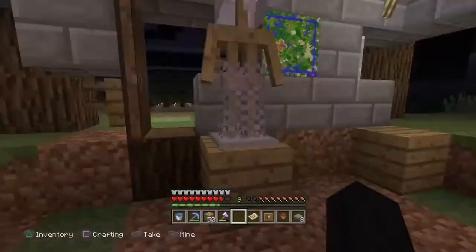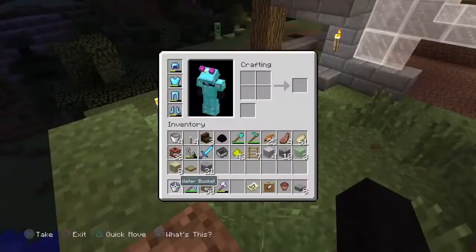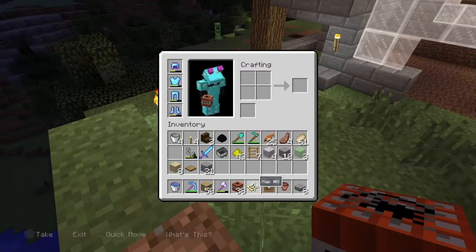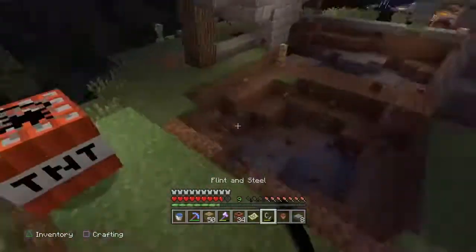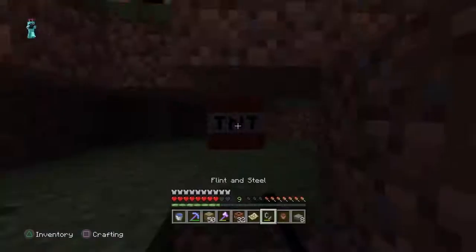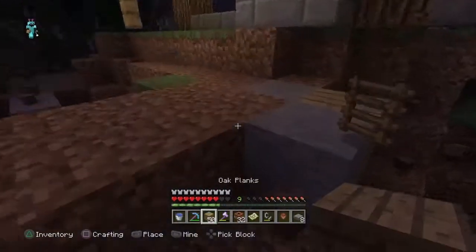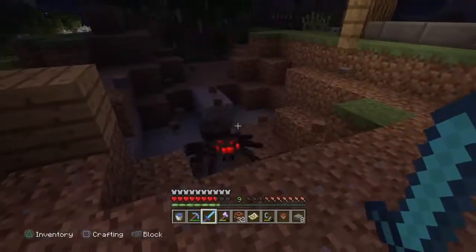For this next step, there's still kind of a lot of land here and I just kind of want to get rid of it quickly, so that's when TNT comes into play. Technically, you don't have to use TNT — it just kind of makes the job a little bit easier if you have to get rid of lots of terrain. And this is why we bring a sword with those fellows.